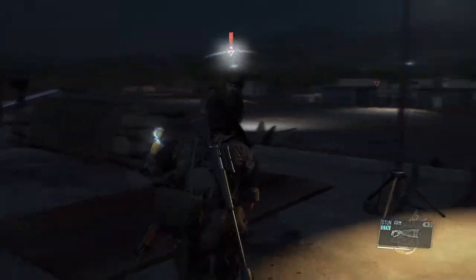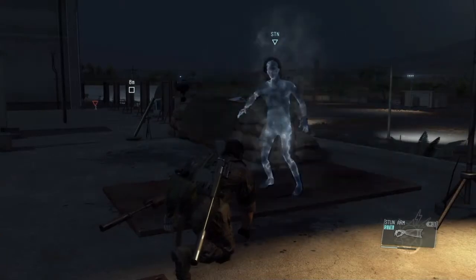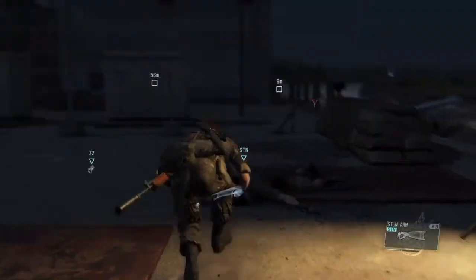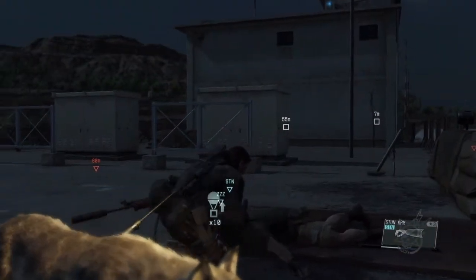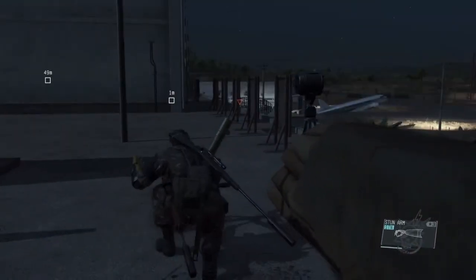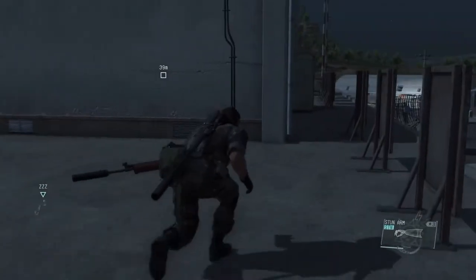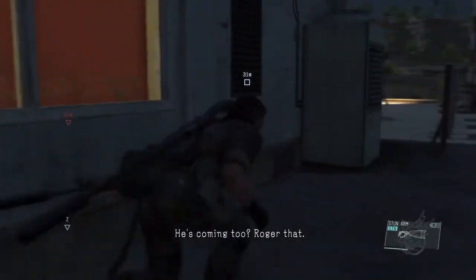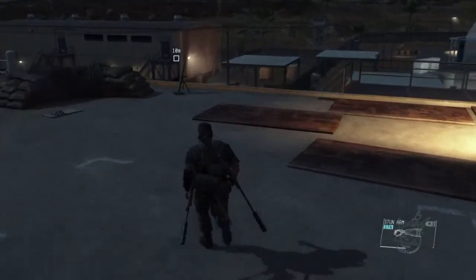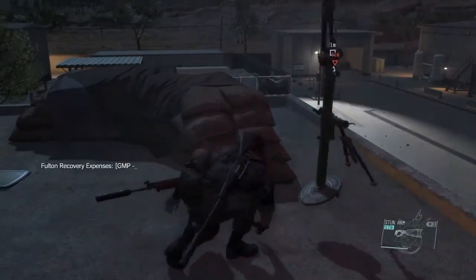I want to head up here and grab these mortar launchers and test out my new stun arm — as it turns out, highly effective if a little noisy. This guy's got some stats I like so I'm gonna bring him back to Mother Base and force him to fight for me. These mortar launchers are worth quite a lot in terms of GMP if you sell them, and they can also be used to defend in the FOB PVP mode for online.